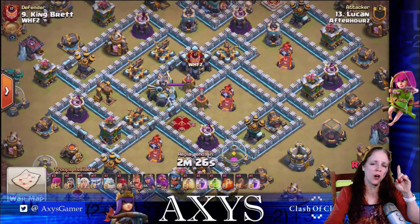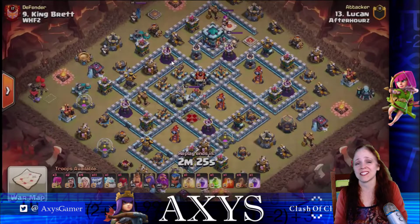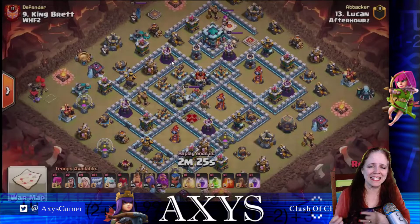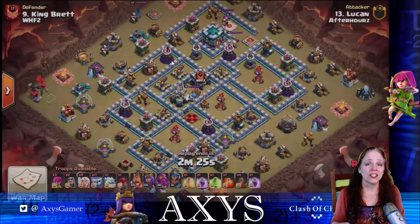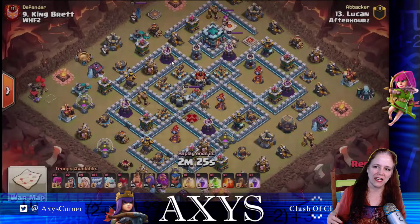For this Yeti attack, I'm going to pause it here for a quick second. This is more of a cookie cutter style of strategy. If you can get down each of the different parts, you have a high probability of walking home with a three star or a high two star. You want the three star though, so let's figure out how to do it.